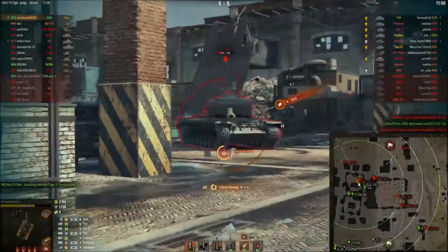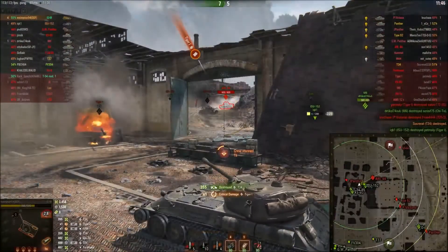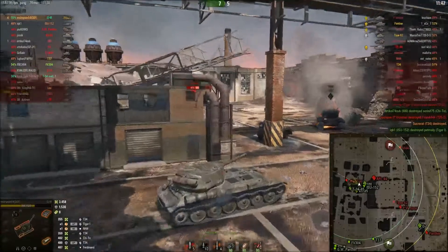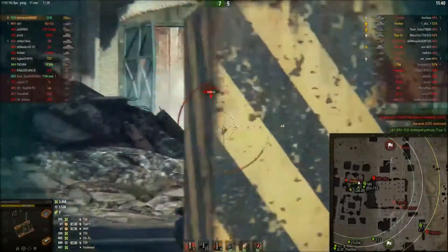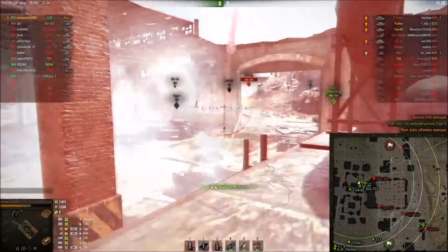T-34 first, then we'll go for the Tiger. We put one into the Tiger to finish him off, and my team — the ICU on my team — finishes off the Tiger 1. We're up to 4 kills. Jagdpanther takes a hit — don't mind if I do — up to 5.